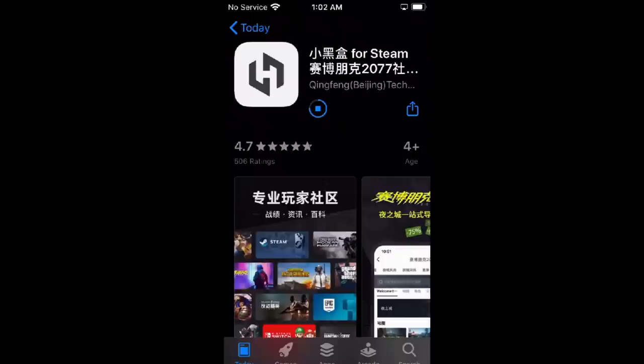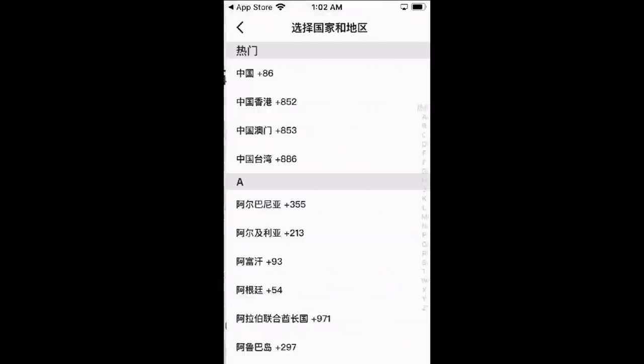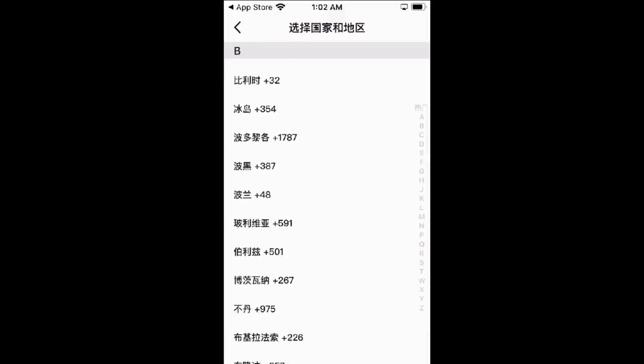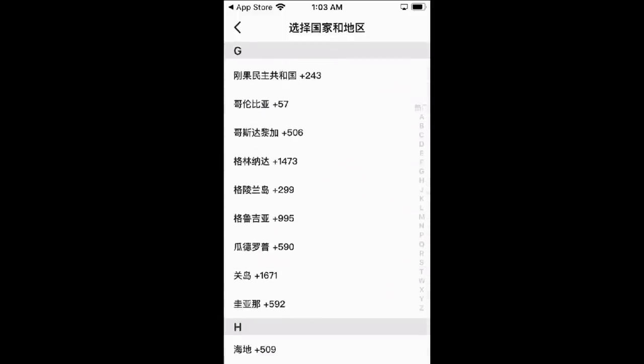Download and open the app. Now you need to make an account. To do that, you need to give up your phone number. I don't promote giving up personal information, so this is a deal breaker for some people. I understand. I'm not sure how Haybox will use your information. Do so at your own risk.